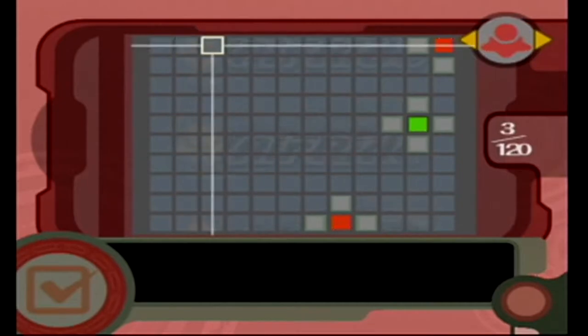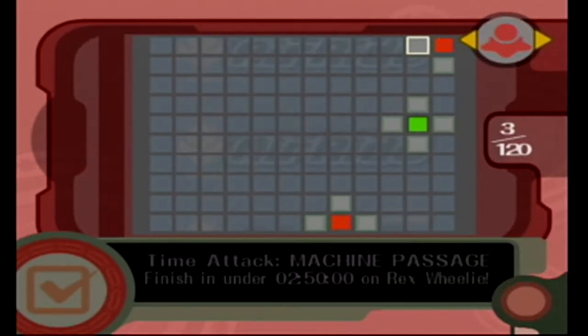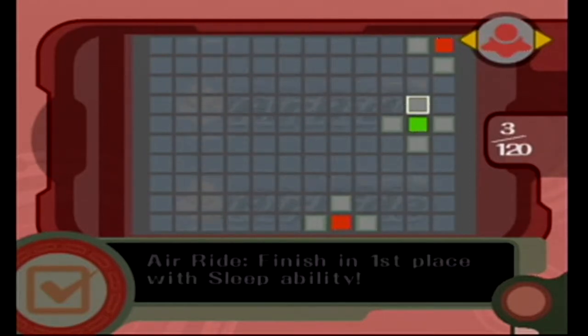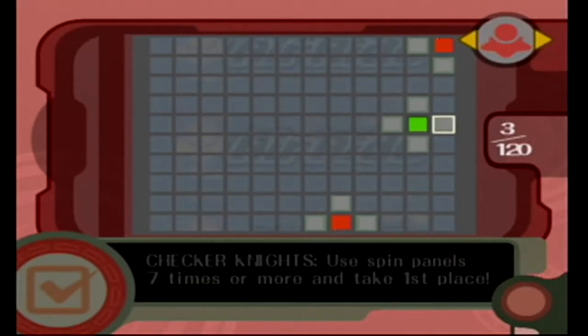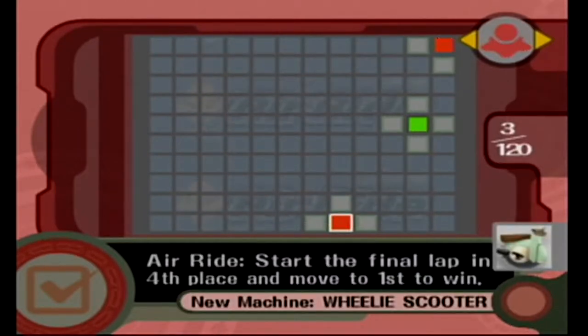Let's go back and see the unlocks because that flashes by really quickly. First: make your lap times have the last two digits the same — that's completely random. We get a sound test with the results screen. Time Attack on Machine Passage — finish in under 2 minutes 50 seconds on Rex Wheelie, which we don't have. Free Run Sky Sands — finish one lap in under 54 seconds. Finish in first place with the needle ability — nice. Finish in first place with the sleep ability — that's tough. Beanstalk Park: race over 5,500 feet in two minutes. And the one we wanted: start the final lap in fourth place and move to first to win — we get the Wheelie Scooter star!